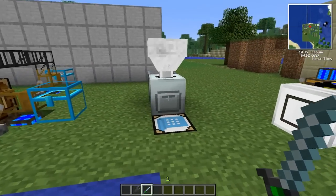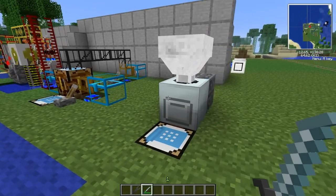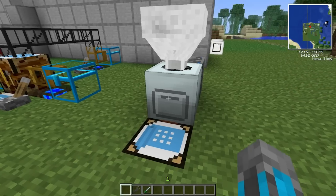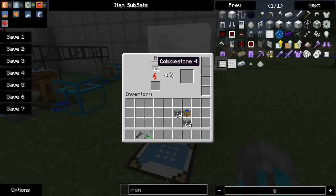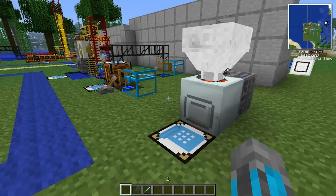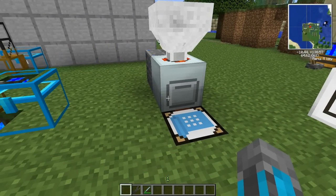Moving right along — this is the hopper from BuildCraft. It's a very handy thing, crafted using five iron ingots, a stone gear, and a chest. No longer do you have to worry about machines being full and pipes spitting stuff out. You can feed multiple items into the hopper on top, and it inserts them one by one into whatever machine or inventory is below it. I put cobblestone and iron ore in here, and the iron ore didn't bounce out.